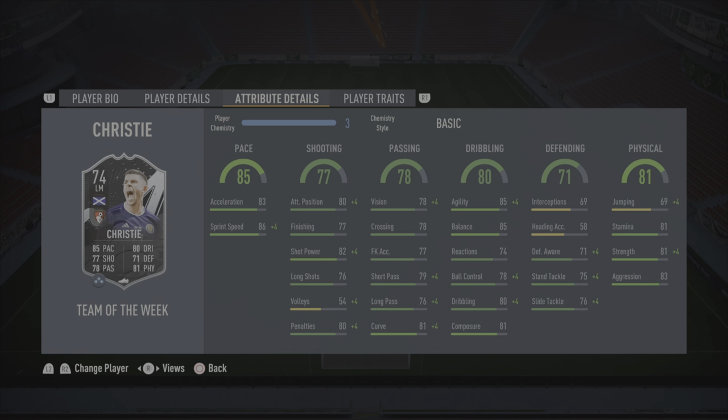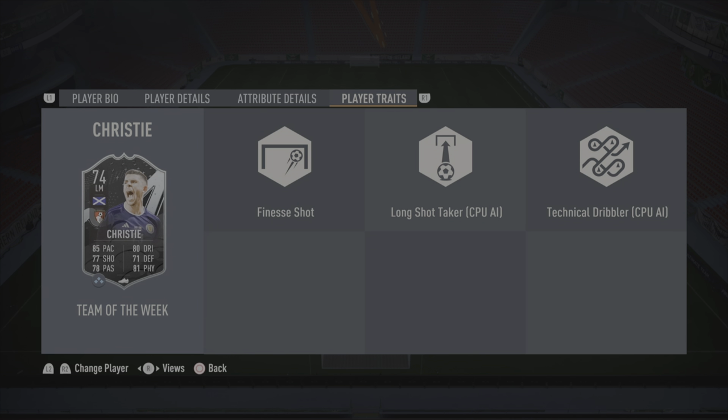85 pace — solid. 77 shooting, 78 passing — not bad. 80 dribbling, 71 defending for the left mid. You can play him a lot of places and he's got pretty good physical too. He's a pretty well-rounded card. This is definitely by far the best silver I have and will be used in a lot of silver teams. He's a good card to pick up if you want to complete the silver beast objective too. He's got the finesse shot trait, long shot taker, and technical dribbler.